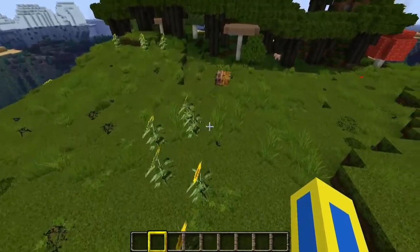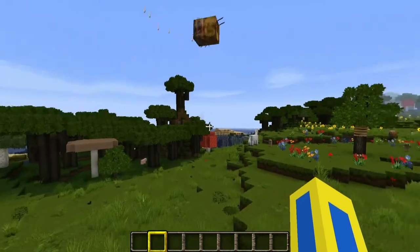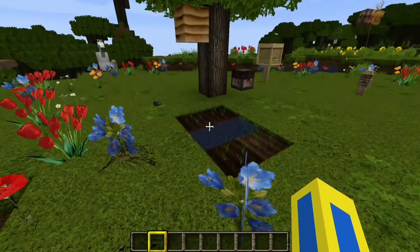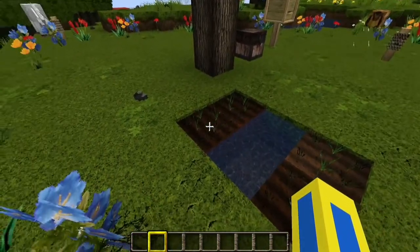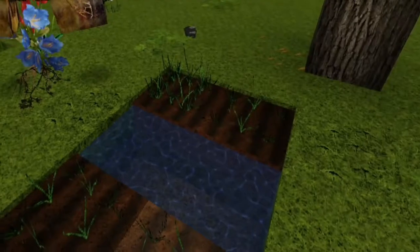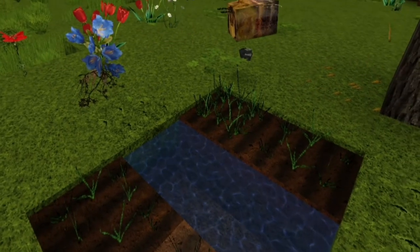They'll basically just go around and find any flowers in the vicinity, and as you can see it drops some pollen after the flowers. When they fly over crops it gives a feature sort of like the bone meal effect, where they drop pollen that will make your crops grow a little bit faster. As you can see, one of the crops on the top left is actually growing faster than the rest because the bees keep going over that part and dropping their pollen on it.